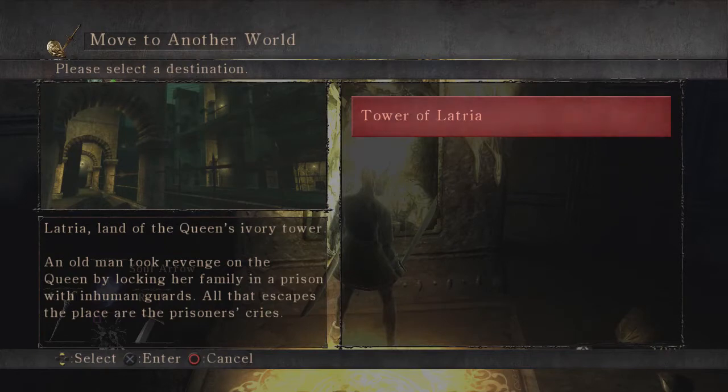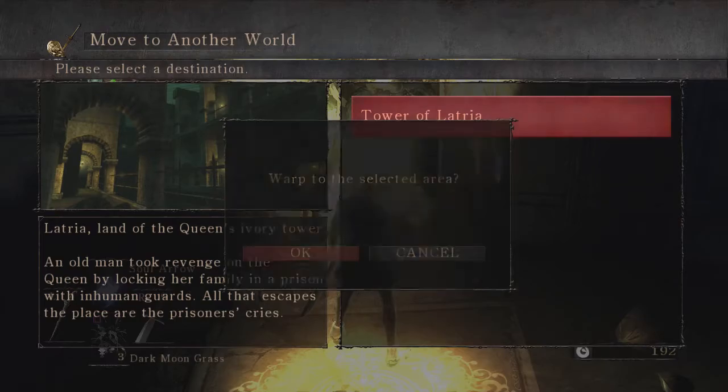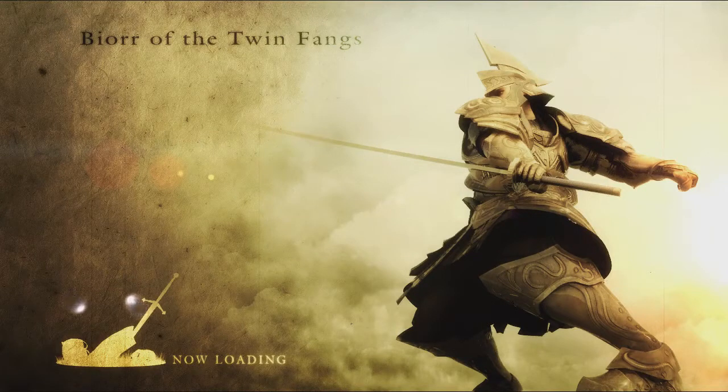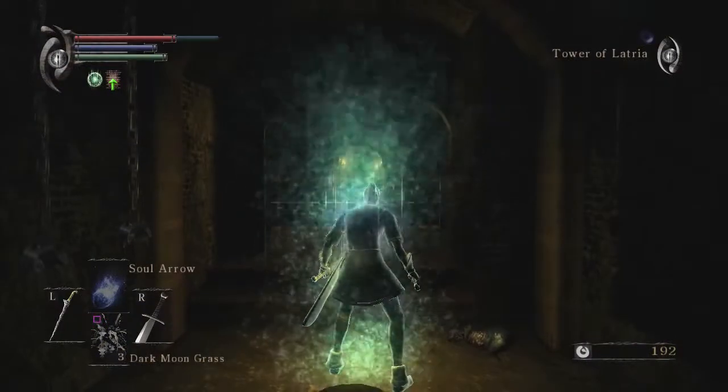The Tower of Latria — land of the Queen's Ivory Tower. An old man took revenge on the Queen by locking her family in a prison with inhuman guards. And all that escapes the place are prisoners' cries. I'm telling you, this is like a horror game in here. It's so awesome. It's best to have a ranged weapon in this area regardless to fight certain enemies, because they will suck the life out of you and kill you quick. I'm probably gonna die a whole bunch, but this is literally my favorite area in the game.